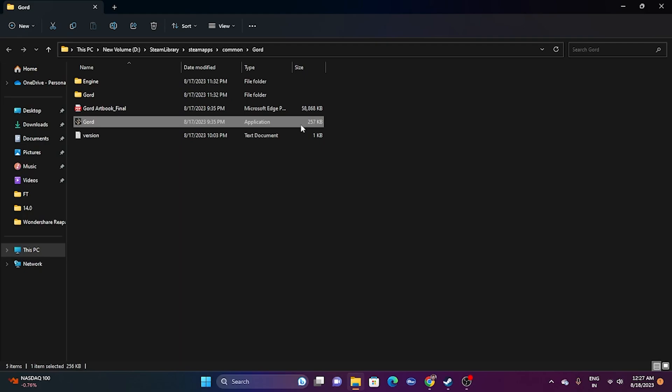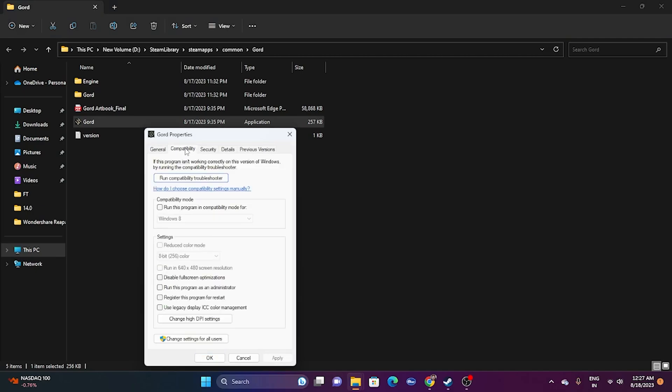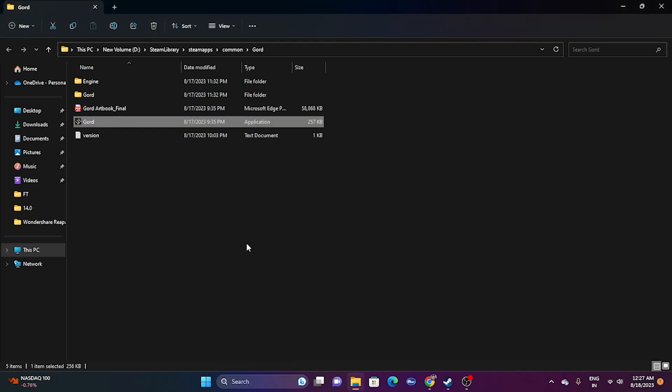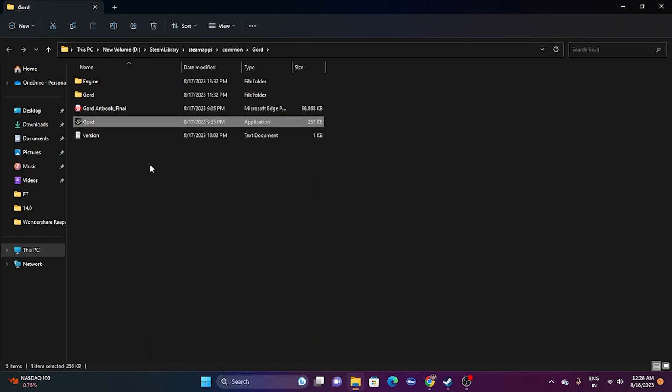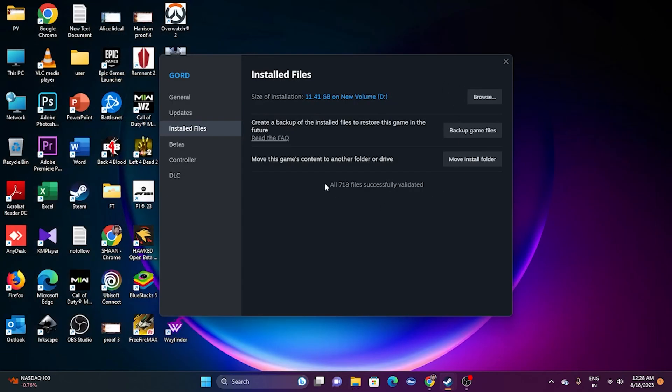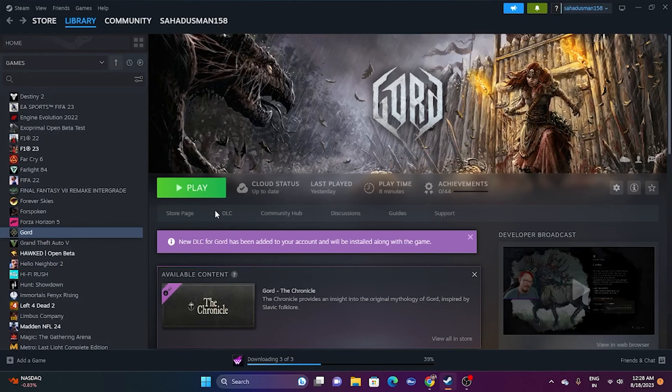Next, run the game as an administrator. Right-click the game executable, go to Show More Options > Properties > Compatibility, and check 'Run this program as an administrator.' Click Apply and OK. If that doesn't fix it, also try running in compatibility mode — go to the same Compatibility tab, check 'Run this program in compatibility mode,' and select either Windows 7 or Windows 8, then click Apply.